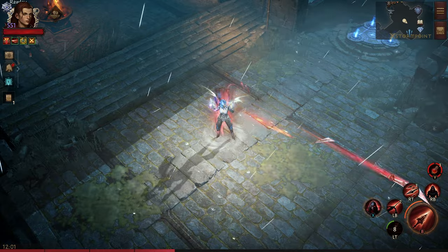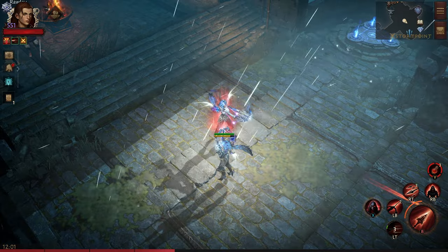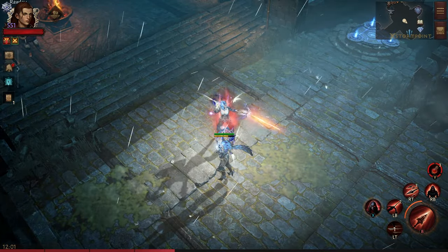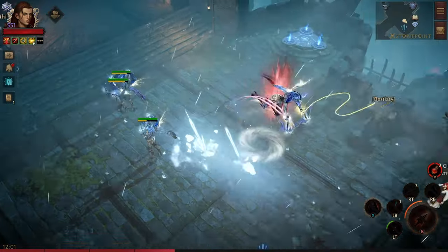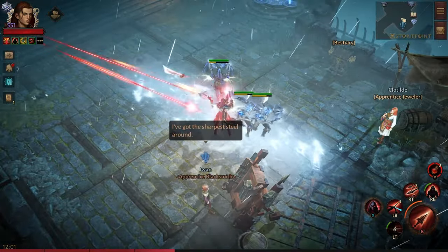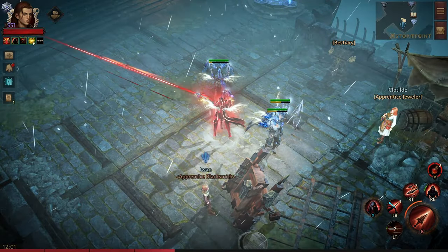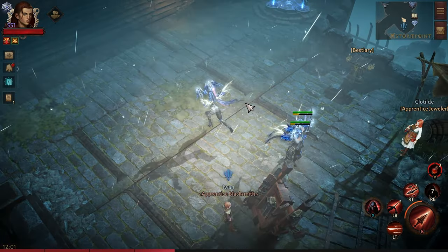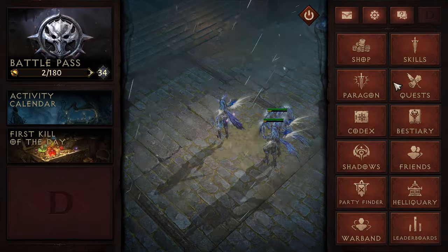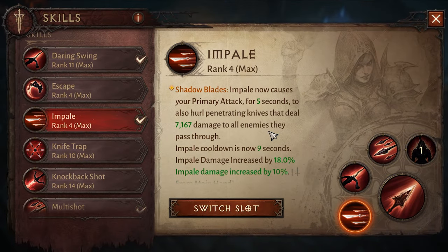Every third attack will fire an impale, so the faster you can get through that cycle the more impales you can do. With your impale, your Daring Swing, and your Vengeance, you can see the impales in the top right of the channel — you can get a lot of attacks out and every single time you do an impale you can add roughly 7,200 damage, which can crit.